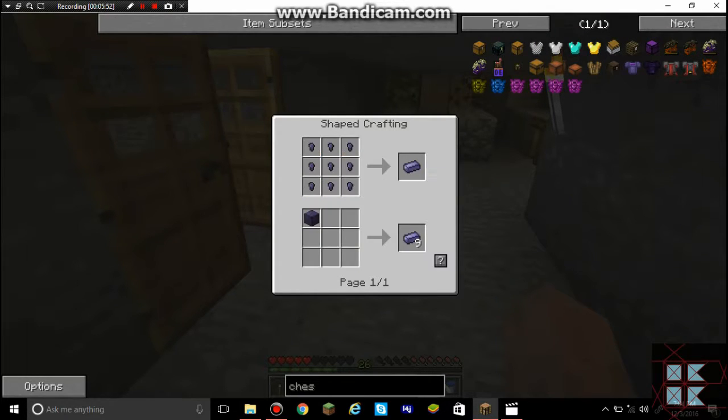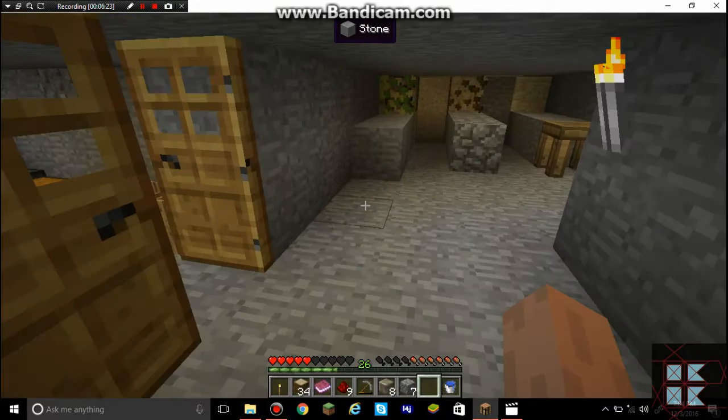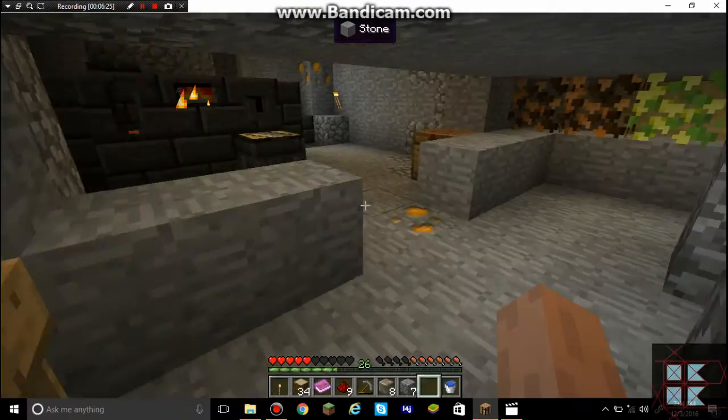Thaumium is made using these, which I forgot how to make — it's something to do with Thaumcraft, which requires the Thaumonomicon, and I am not at that point yet. But there is this — that's nice — I can make armor using wood! At least I will have some kind of armor.